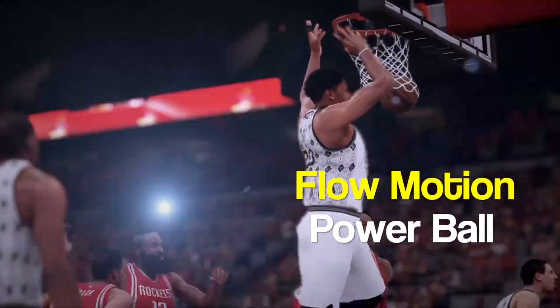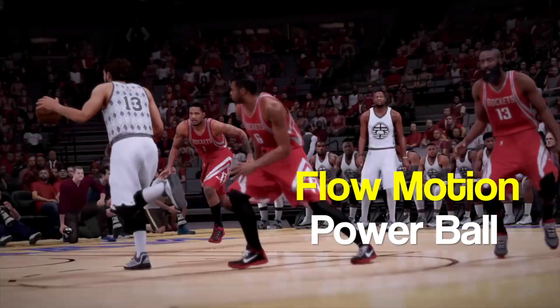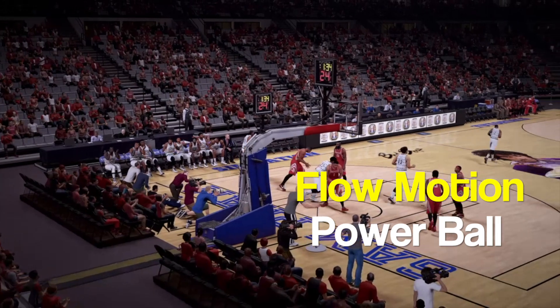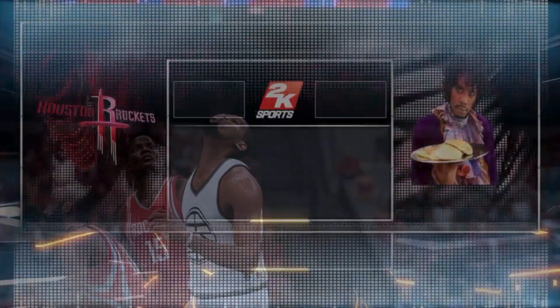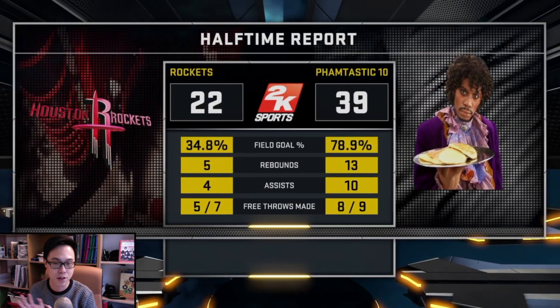The offense I'm going to teach you is what I call the Flow Motion Powerball offense. It is completely different from the Pace. It requires no pick and roll and it does not need your superstar to be great. It is a team-first offense that's going to run with downscreens, pin downs, pick and fades, and most importantly post-ups. And as you can see, the results in the initial testing stage on Domination have been glorious.